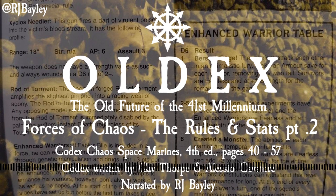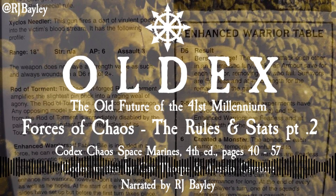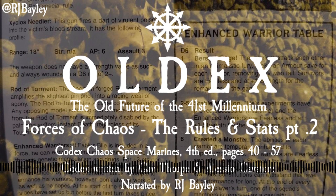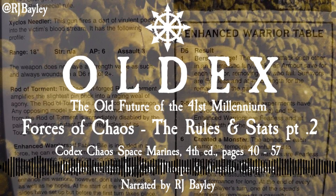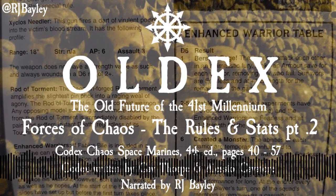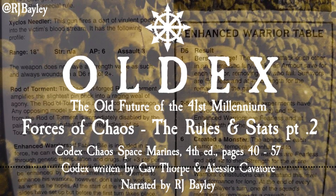Special Rules: Fearless, Independent Character. Mark of Chaos Ascendant: Abaddon has attained the favour of each of the Chaos powers in turn, and has proved the equal of his mentor Horus, in that he has resisted becoming a pawn of any individual patron. Over the millennia, Abaddon has melded the marks of Chaos granted to him, and now bears a unique mark that combines all of the gifts. Because of the mark of Tzeentch, the invulnerable save provided by his armour is increased to 4+. The other benefits are included in his profile. Finally, because the mark is proof that the Dark Gods have a plan for Abaddon, he is immune to the instant death rule.